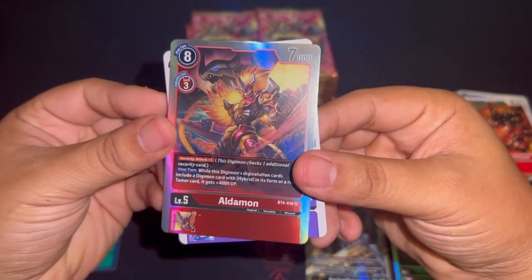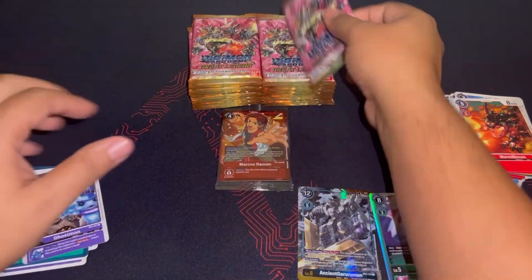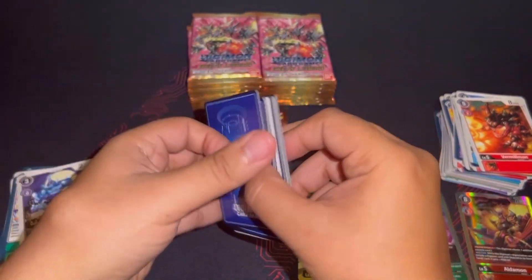We have the super rare Omnimon. That card was a powerhouse — Check Plus One. Easy way to get some extra security checks off your opponent's security stack, just to get that much closer to winning the battle.